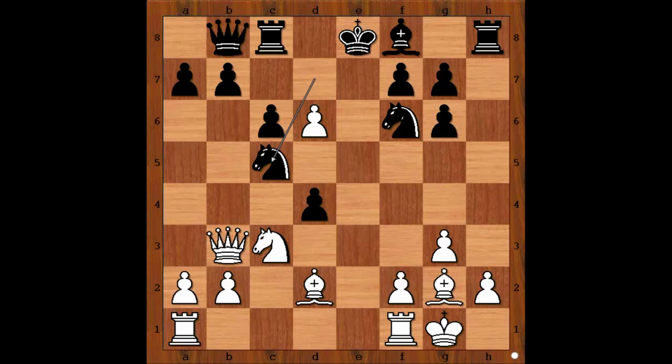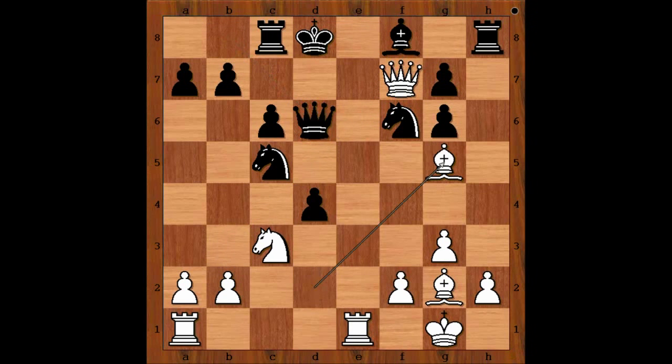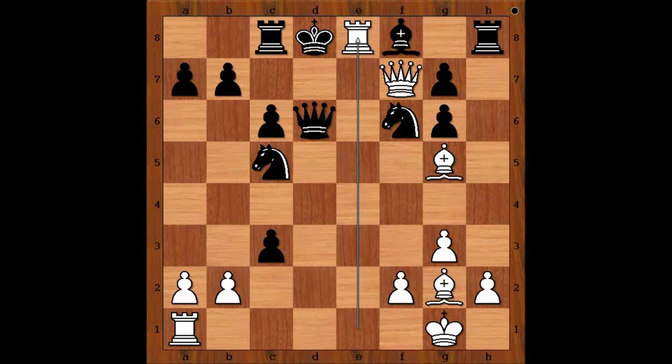So we have knight takes on c5, attacking the queen. What is the best move for white? This is the best move: rook from f to e1 check. King to d8. Queen takes on f7. Queen takes on d6. Bishop to g5, pinning the knight. Bishop to e7. If d takes on c3, then rook to e8 — checkmate! So we have bishop to e7.